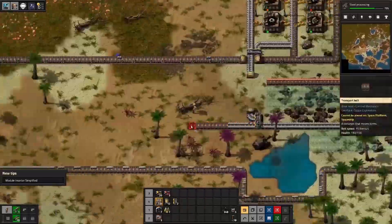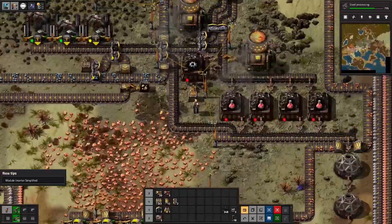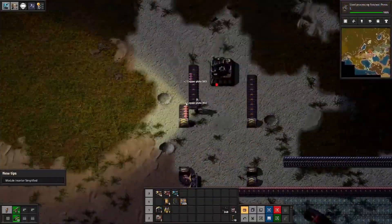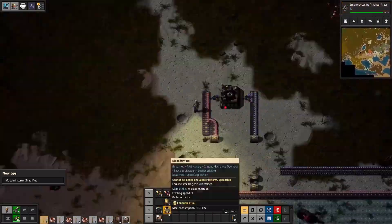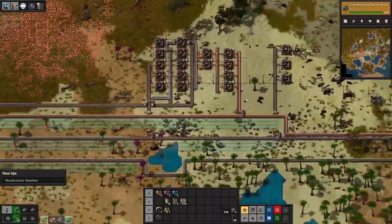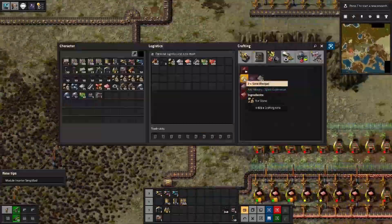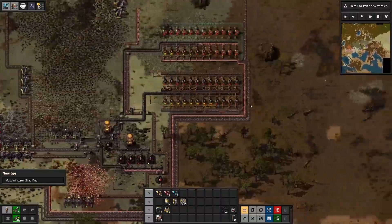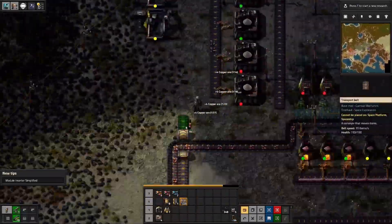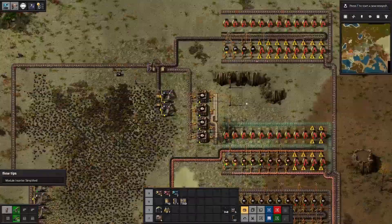We start to realize we're going to need to go around that copper patch so we can use it later. That copper patch actually turns out to be not nearly as big as it looks — the mineral distribution in this game is considerably different from vanilla. We're starting to set up red science. This will actually be the beginning of an array of research labs that will take us all the way until we leave the planet. We're also starting to get sand and get pretty much right up on the end of the episode.